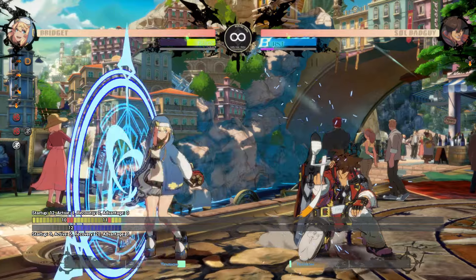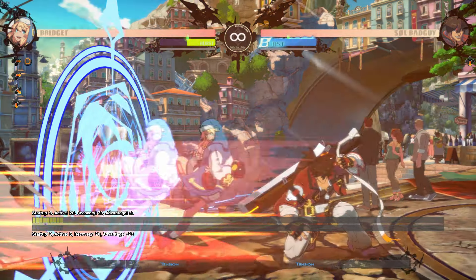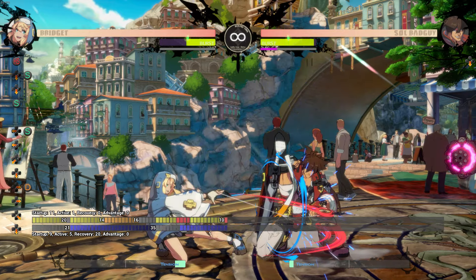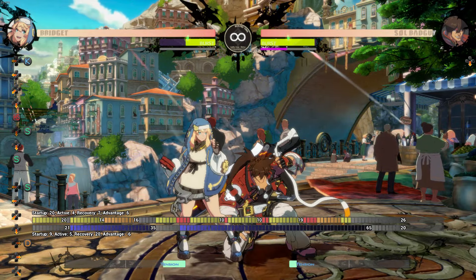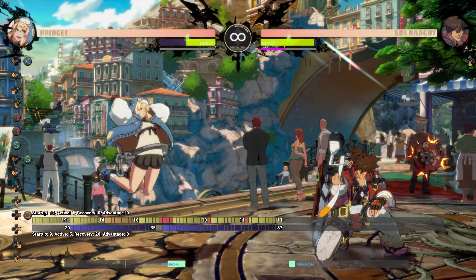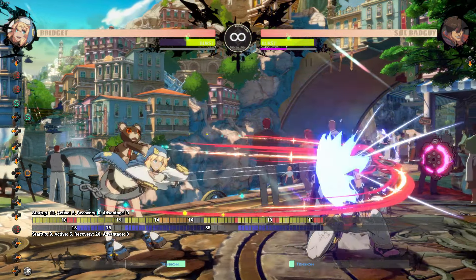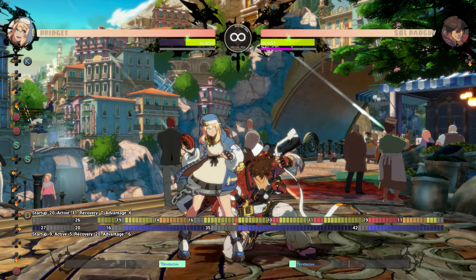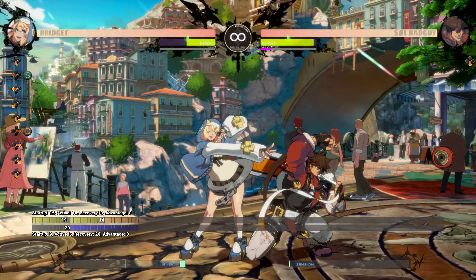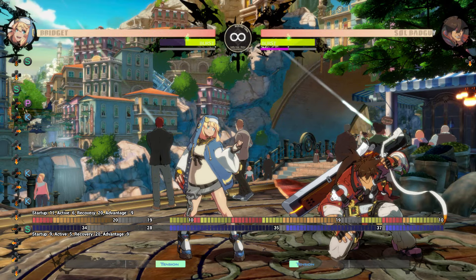Bridget makes really good use of wild assault since she can go into 2 and 4S and still be plus 5. After 2 and 4S, do close slash into one hit of 2S, then 5H roll to set up her high-low safely. Close slash far slash 5H roll also works if you prefer that. If you're too spaced for close slash, then far slash 5H into 5H followup roll also works. And if you just prefer corner carry or the threat of a low throw, then do 2K 2D scooter into break for plus frames.